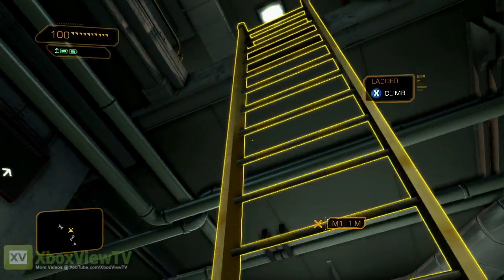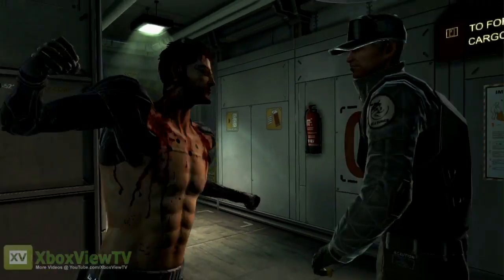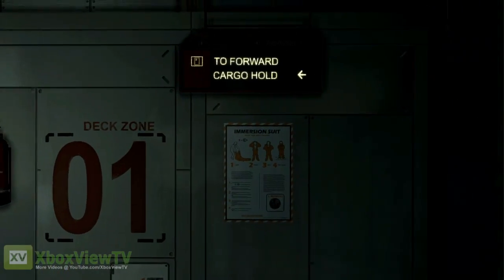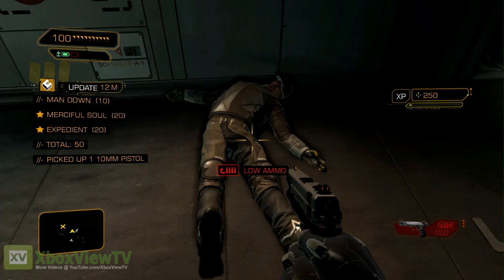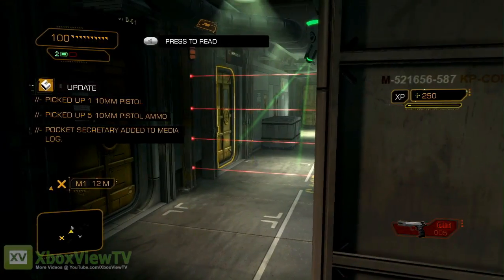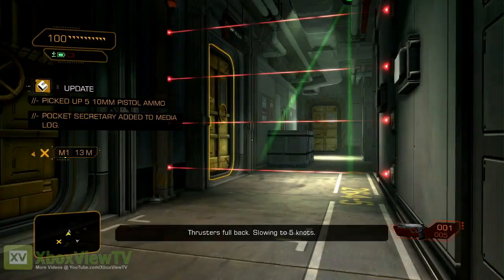The guard at the top of this ladder looks like he's by himself. This might be a good opportunity to get our hands on a weapon. Since we have next to no augmentations right now, we'll have to be crafty when getting around these obstacles.